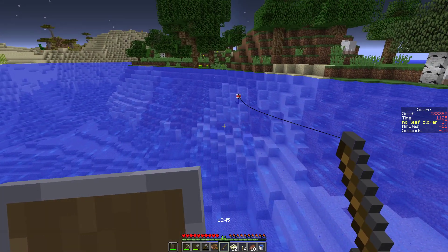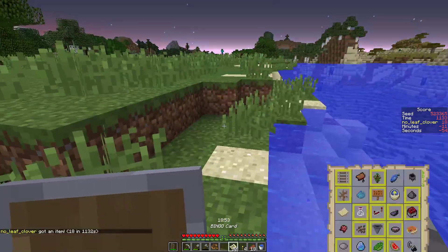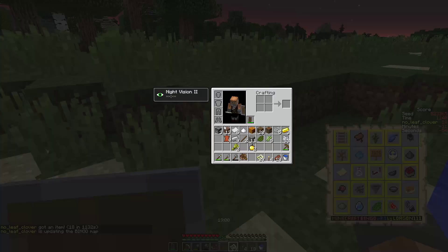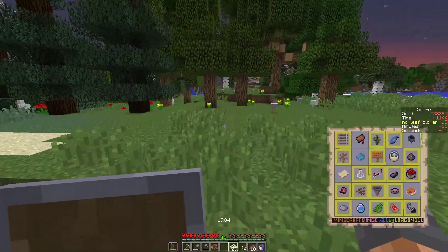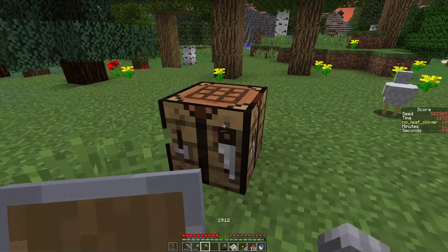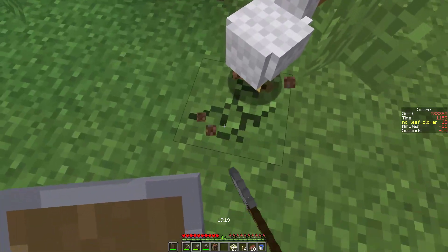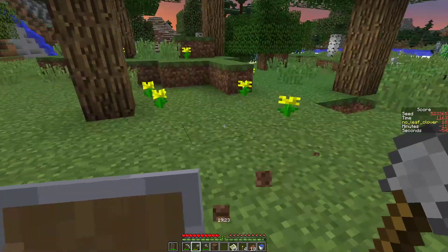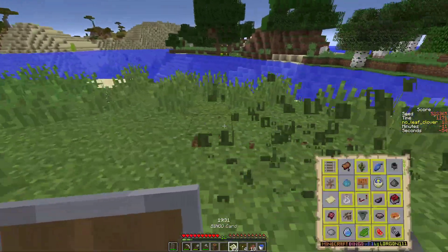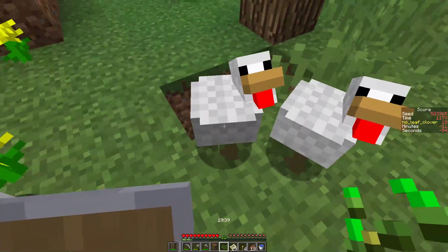Timing-wise this could still work out for sub-25 obviously, because five minutes for the egg in the best case and we have more than five minutes left. We need 11 iron, two redstone, one gold, one diamond, one lapis, a saddle, and an egg. And a new axe - definitely a new axe too. Can we get two chickens in one spot? We don't have any seeds of course. I want to take a second chicken down but they're not cooperating.